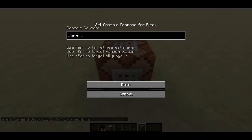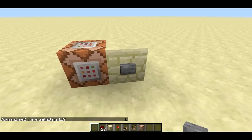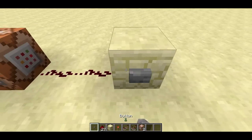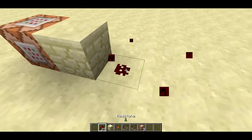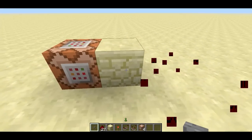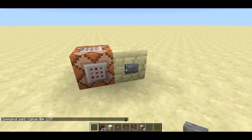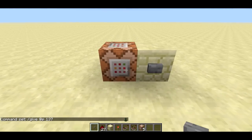You could use slash give sethbling 137, and if you put a button next to it, whenever it gets triggered by any redstone power it's going to execute that command. You can see beneath the command line it says use @p to target the nearest player, @r to target a random player, @a to target all players. So if I use give @p 137, it'll find the nearest player to the command block and give it to them.